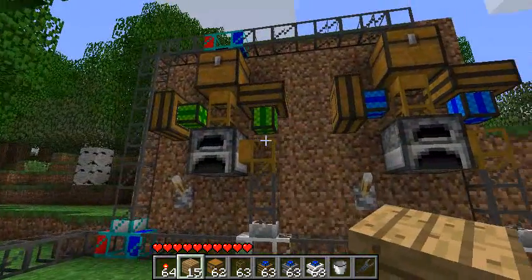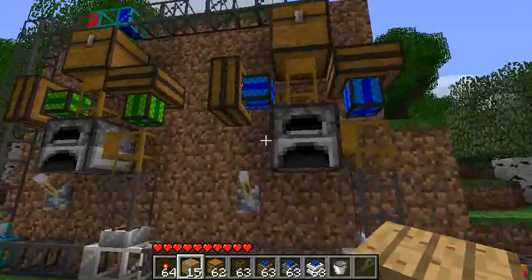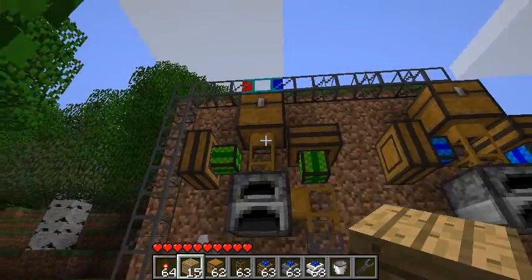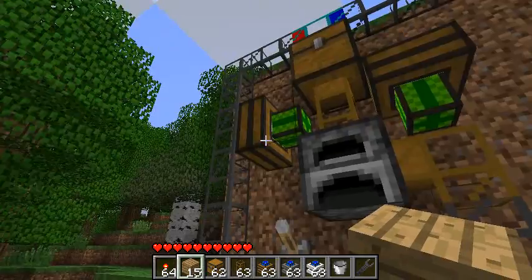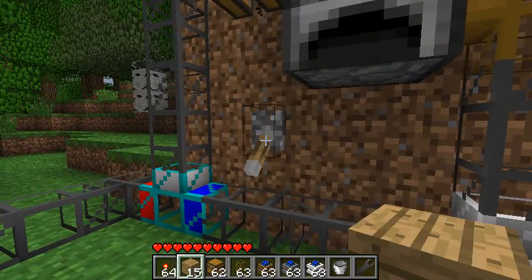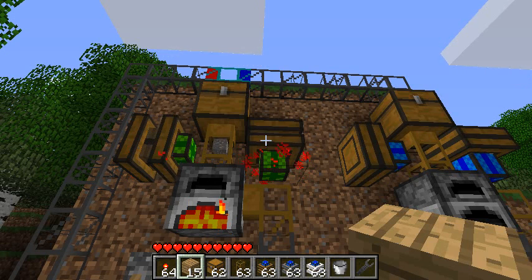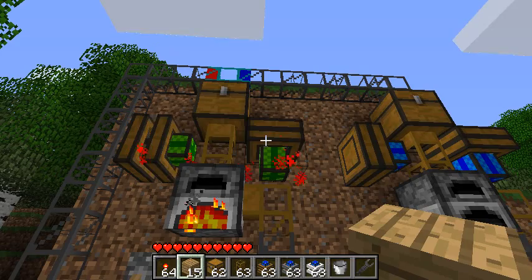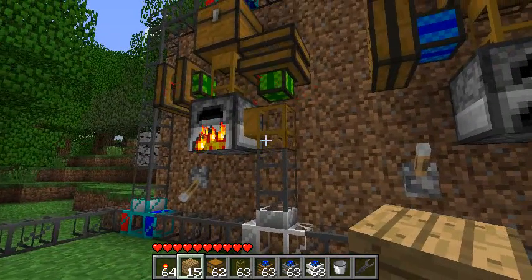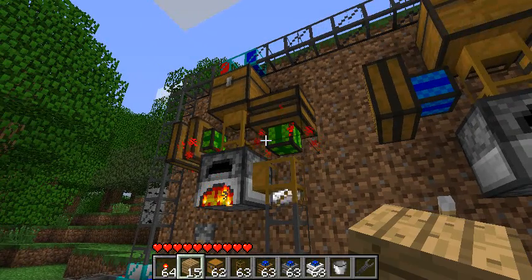Here for example I've got a mechanism with two furnaces, and each of them has an input and output pipe operated through wooden engines. If I click on that, I activate the mechanism. As you can see, the top wooden pipe extracts the material from the chest, and when the cooking is done, it's extracted by the second pipe over here.